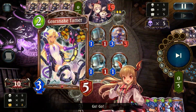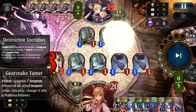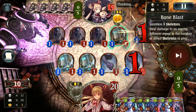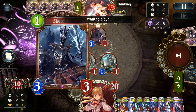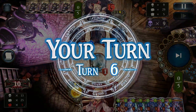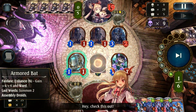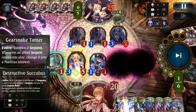I decided to forgo that and set up the Snakes instead — Snakes just had some better value overall, and that did work out fairly well. Now we're pretty well set up with another Gearsnake and an Armored Bat coming down, trying to get that really nice mono setup for next turn.